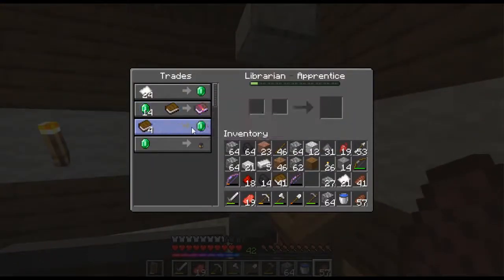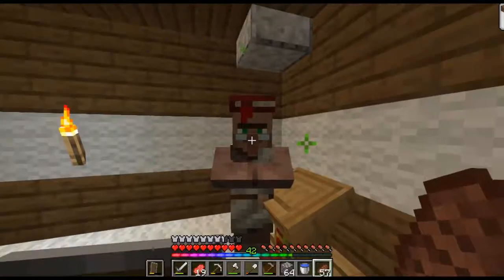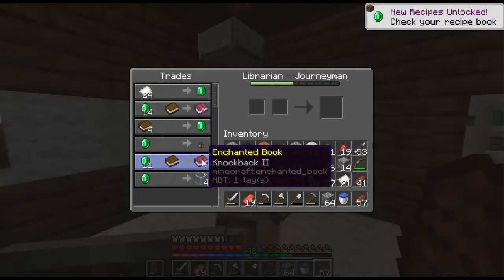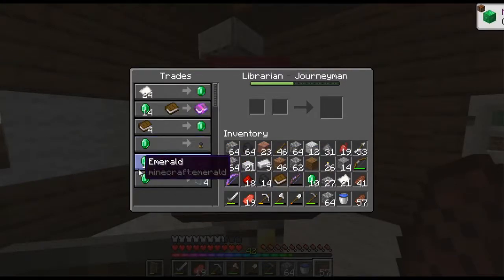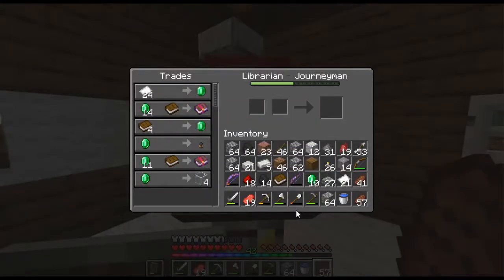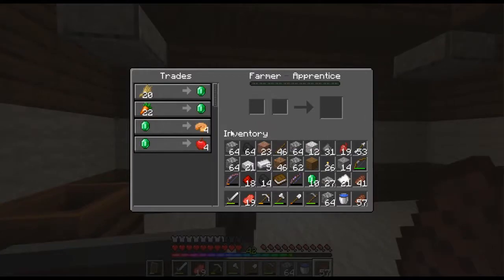I actually found this to be more efficient - I can save more paper with this method. I already did the math, so we'll grab those and there we go. He will basically give us more from some of our trades.